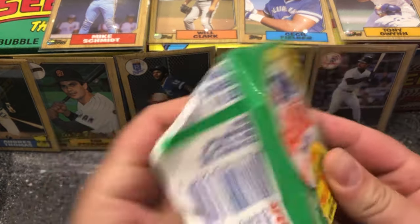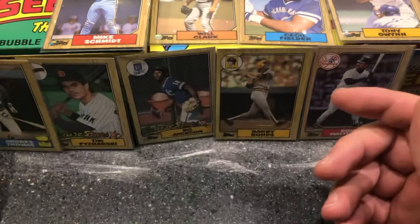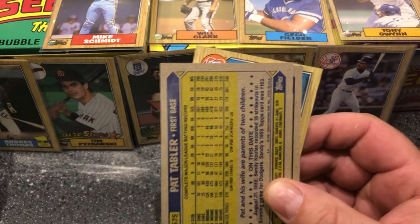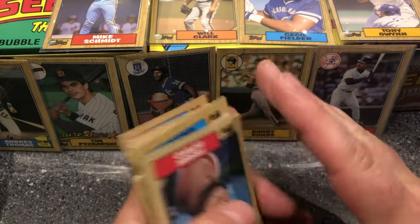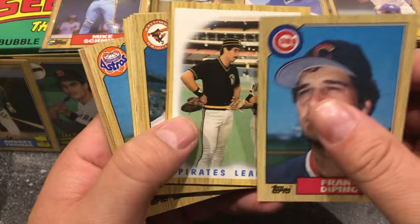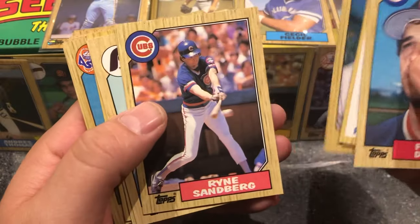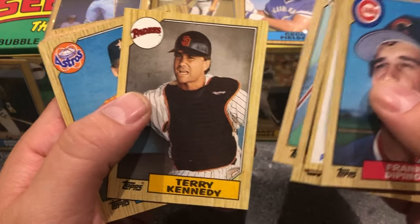What am I doing, starting to open a pack before I put it in front of the camera. Dennis Lamp. Rhino, alright. Kent Colby — might as well just go ahead and throw there.